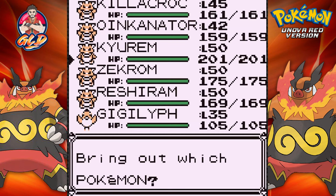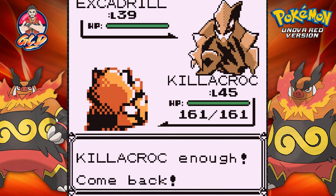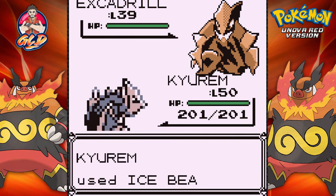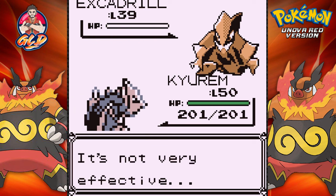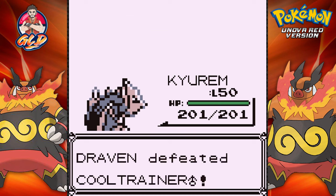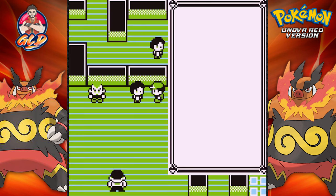Let's go straight for Kyurem — Kyurem seems to be the right Pokemon for everything. Ice Beam attack, and that is not very effective but it defeats Excadrill! I am very, very happy.